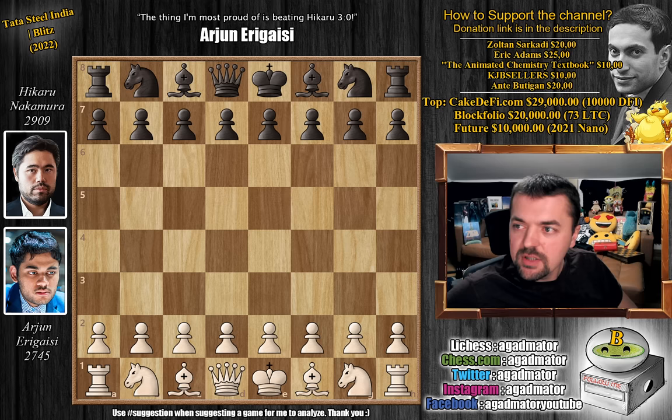Hello everyone and welcome to one of the most requested games from yesterday's Tata Steel India Blitz section, the second day. It's Arjun Erigaisi vs Hikaru Nakamura, which is a brilliant clash as both are incredible players. Arjun won a spectacular second place in the Rapid section and now he's playing against the highest rated Blitz player in the world, Hikaru Nakamura. He's already leading 2-0, having defeated Hikaru in Rapid and in Blitz with the black pieces.